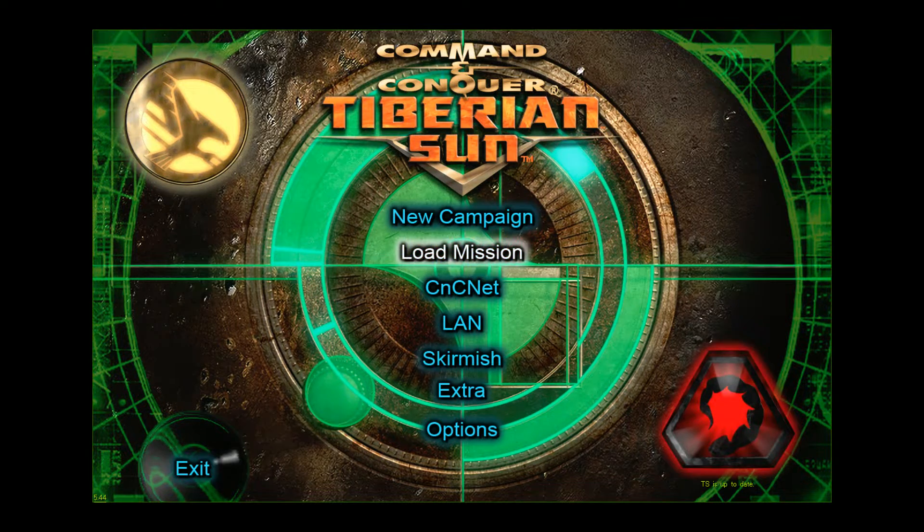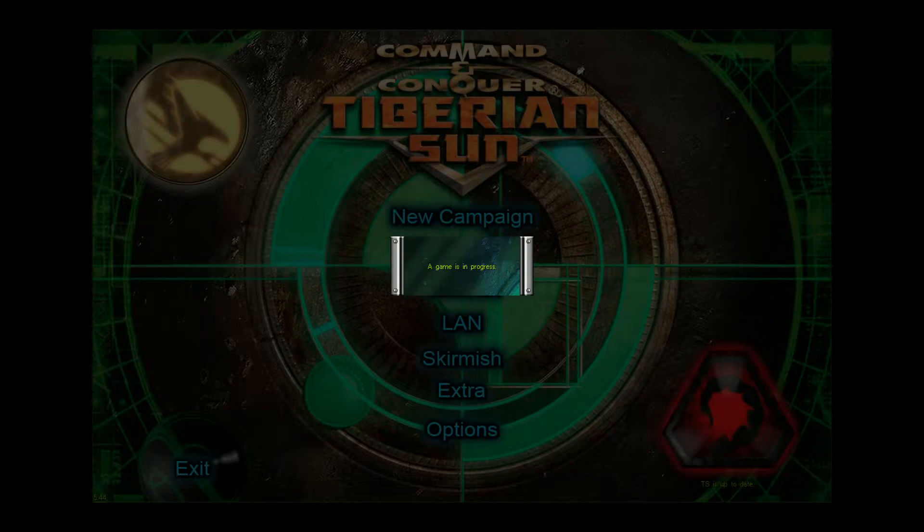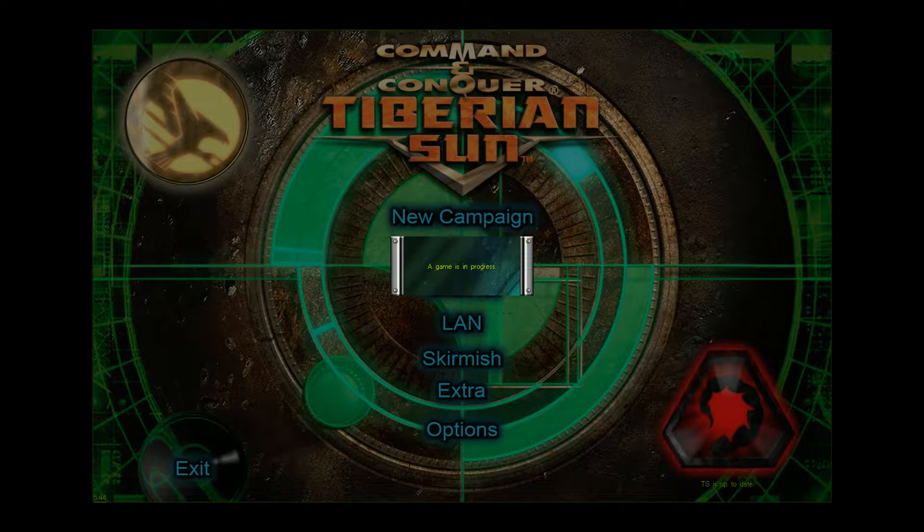Hello, Jaberino here. Welcome back. It's Command & Conquer Tiberian Sun. We're near the end now. We're trying to find some ion cannon codes or something like that — I think that's what we're doing.